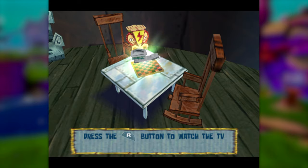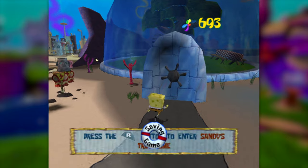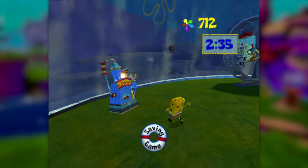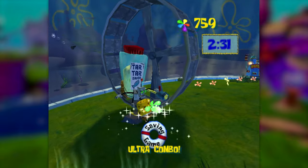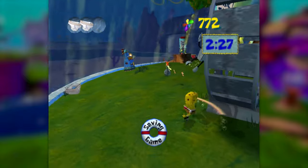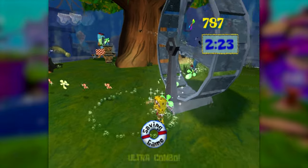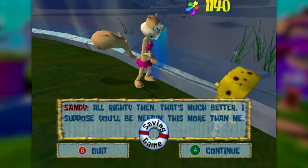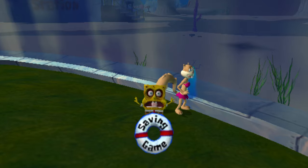The spatula on top of Shady Shoals is far, far out of reach for now, so let's head into Sandy's Tree Dome. In here, there's a ton of robots just running around, and while some of them are kind of funky to kill without jumping, it's really nothing compared to what we've been through so far. Sandy will give us spatula number 15, which means we have enough to go back and challenge the first area boss for another spatula.